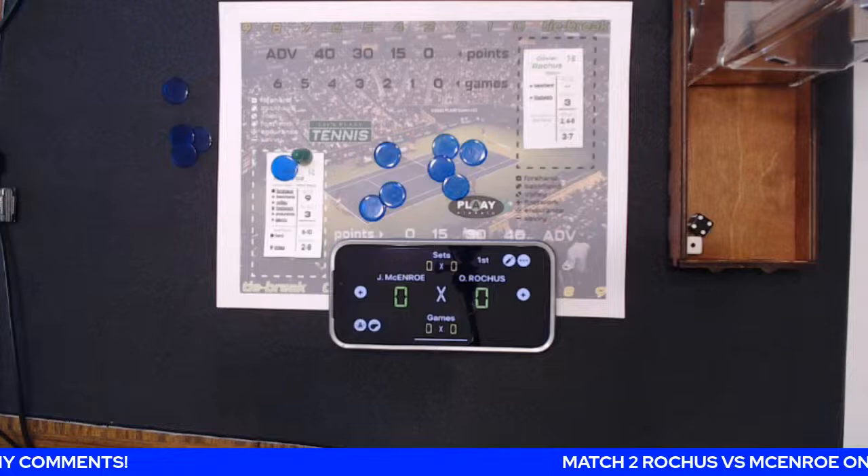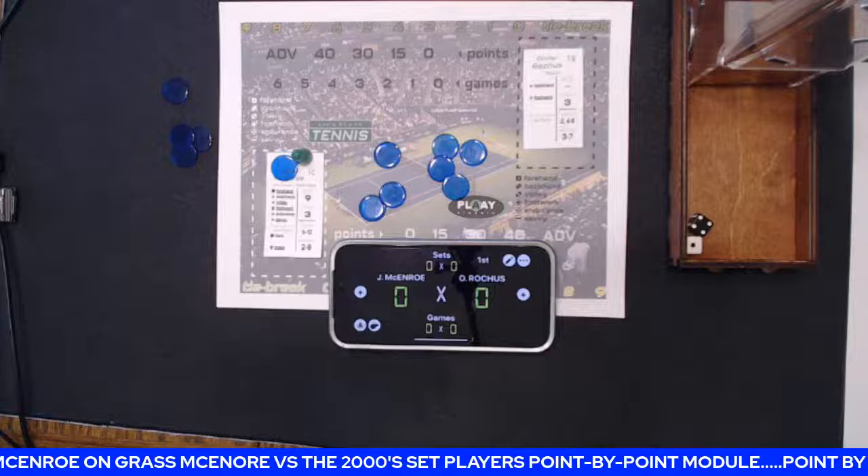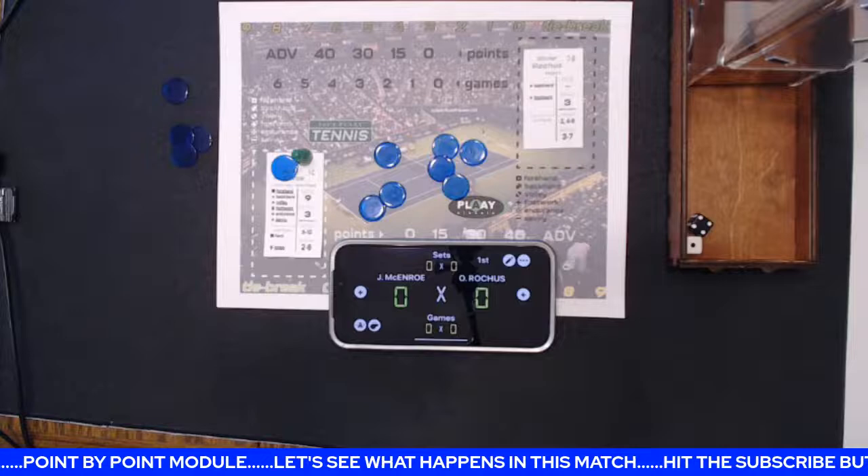Here on grass again. Oliver doesn't have the ability to serve an ace. His double fault is a 3, his return is a 2 and a 4 to 8, and his winner is a 3 to a 7. He does have the backhand and footwork underlined for grass.